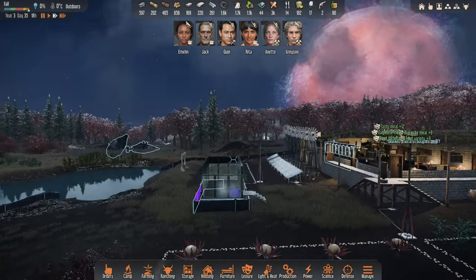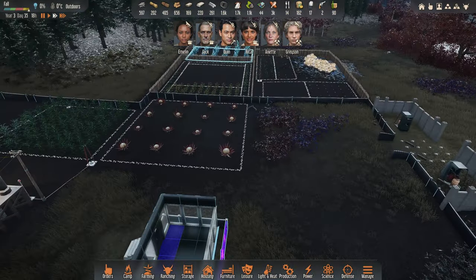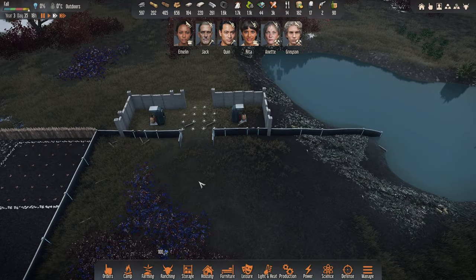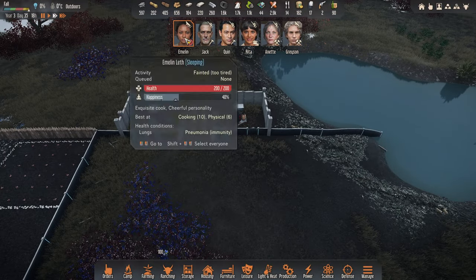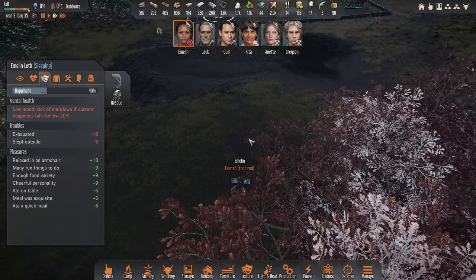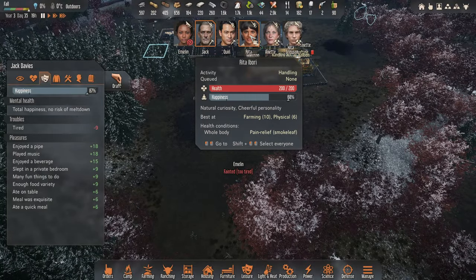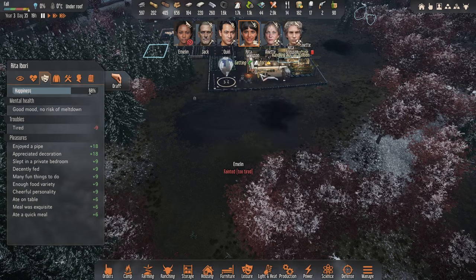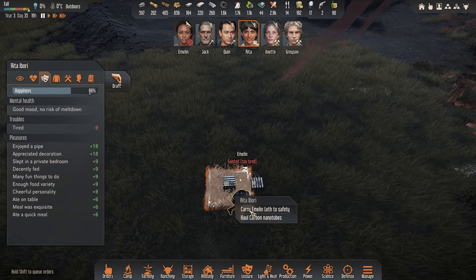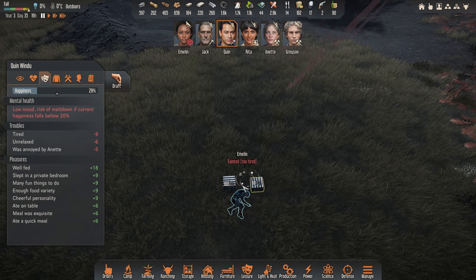There's still a bit of construction to do. That's going to protect the building and it hasn't obstructed the windows, which is nice. I'm thinking we should probably put a sensor in here with some lights or something. Emeline has fainted — she's so close! Can we get Rita to come and carry Emeline to safety?